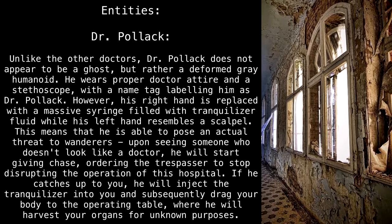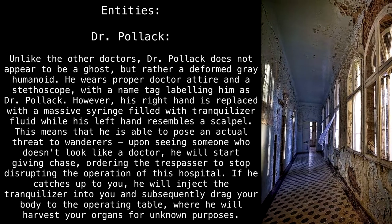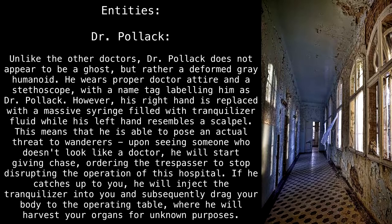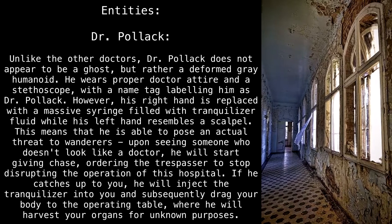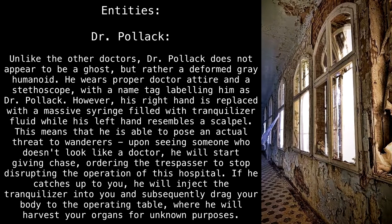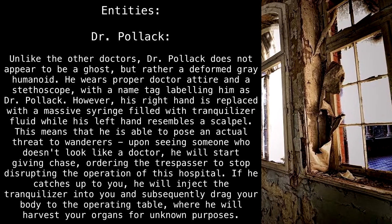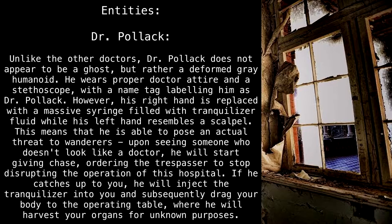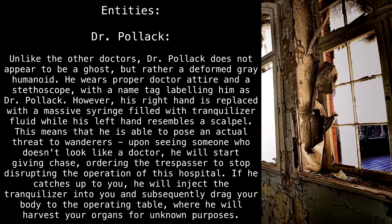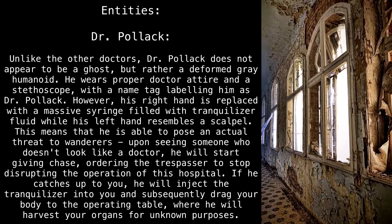Entities — Dr. Pollack: Unlike the other doctors, Dr. Pollack does not appear to be a ghost but rather a deformed gray humanoid. He wears proper doctor attire and a stethoscope with a name tag labeling him as Dr. Pollack. However, his right hand is replaced with a massive syringe filled with tranquilizer fluid, while his left hand resembles a scalpel. Upon seeing someone who doesn't look like a doctor, he will start giving chase, ordering the trespasser to stop disrupting the operation of the hospital. If he catches up to you, he will inject the tranquilizer into you and subsequently drag your body to the operating table, where he will harvest your organs for unknown purposes.